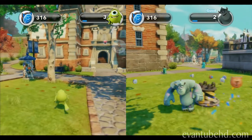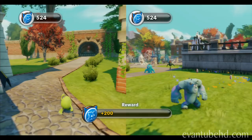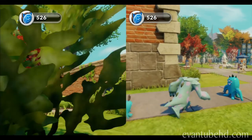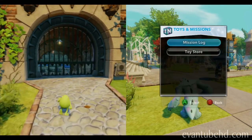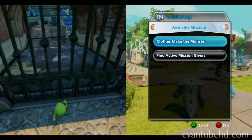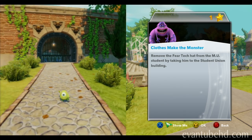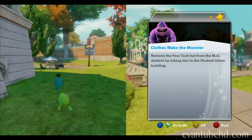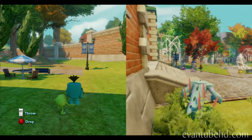You got points for me doing all the work. How do we look at our missions? In the mission log. We're going to the mission log — 'Clothes Make a Monster.' Remove the Fear Tech hat from the MU student by taking him to the student union building. Great — now where is he?